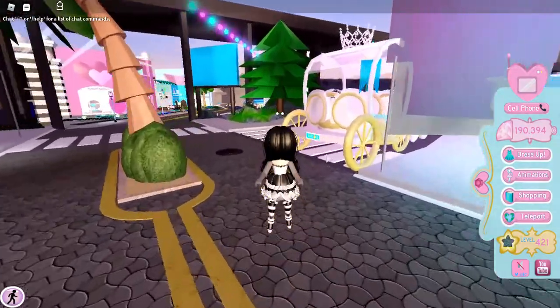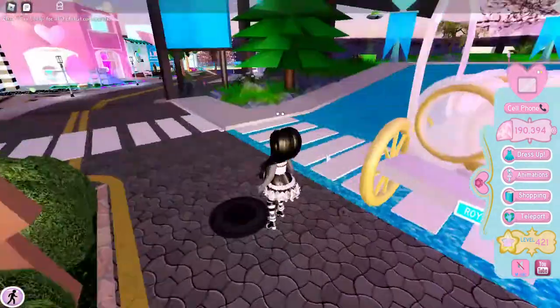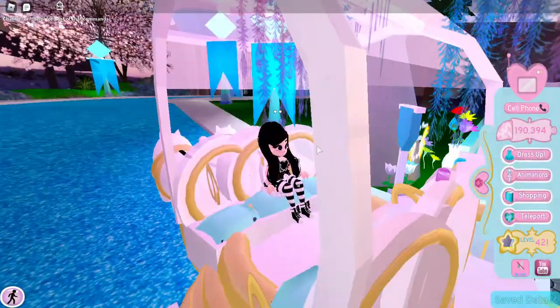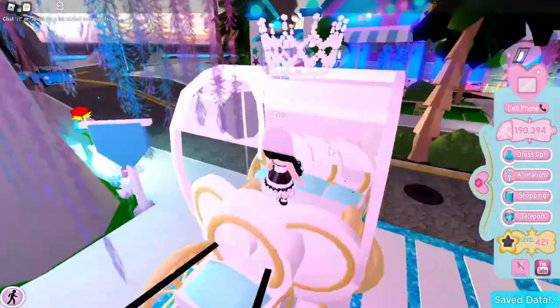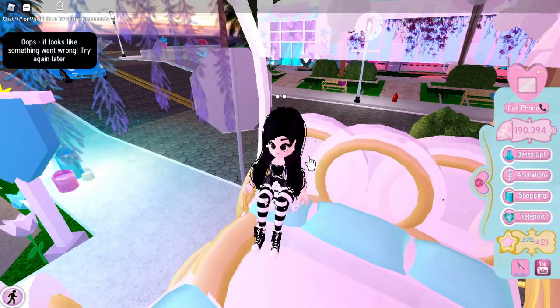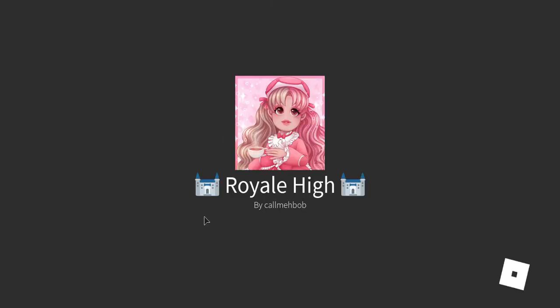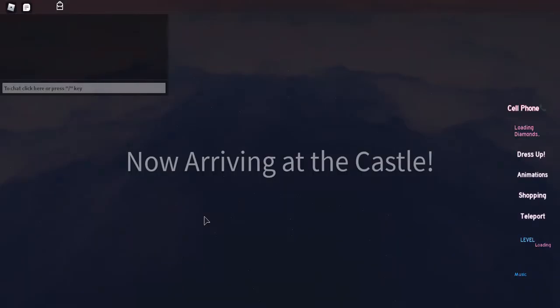If you've wondered what the carriage does — just sit on it. It asks you to go to Rawhi. You just sit on it and you go to Rawhi, the campus. I think people have forgot about this too.